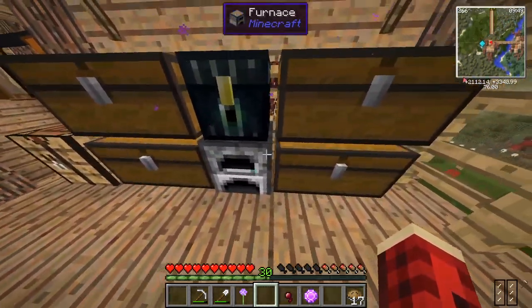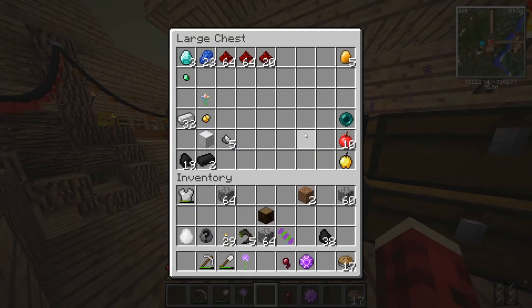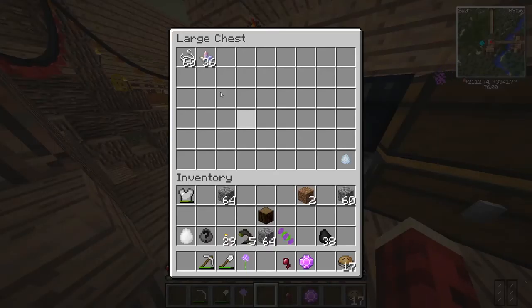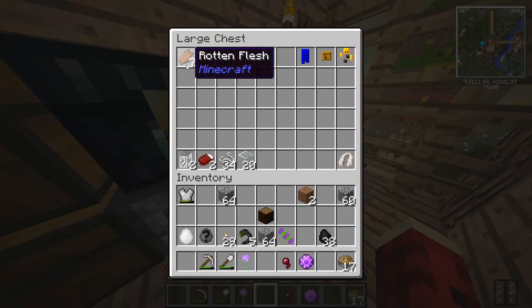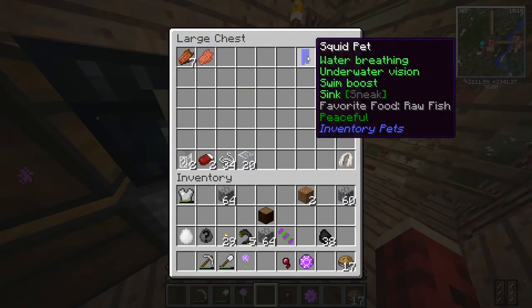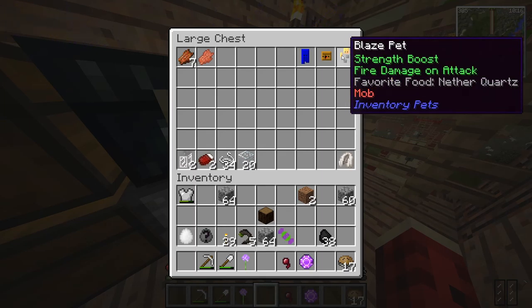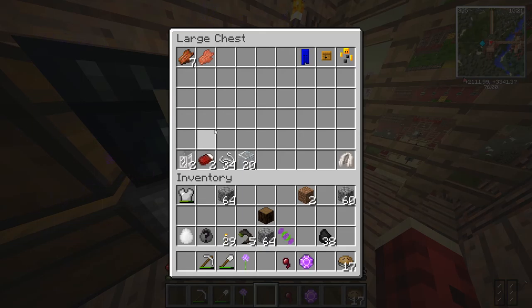Then we have a crafting table with some furnaces and the rest of our chests — I have my ores and then something I want to do for my shop. Then we have the stuff for my backpack, our inventory pets, and our food. For the inventory pets I have the pet squid, the crafting table one, and the blaze one. We're doing pretty good for our pets and I've already started something for the backpacks.